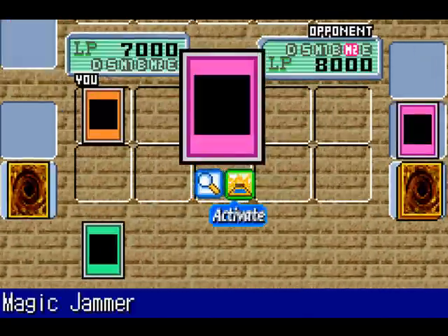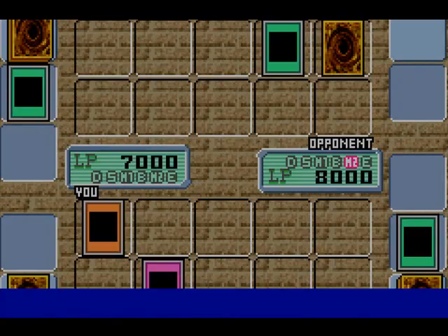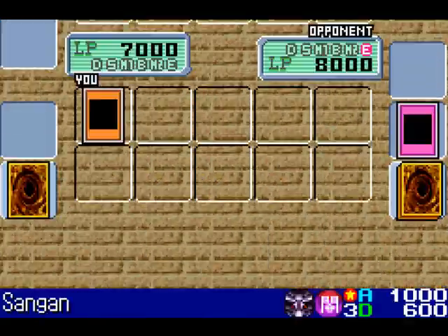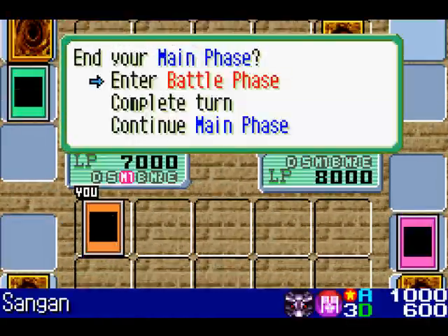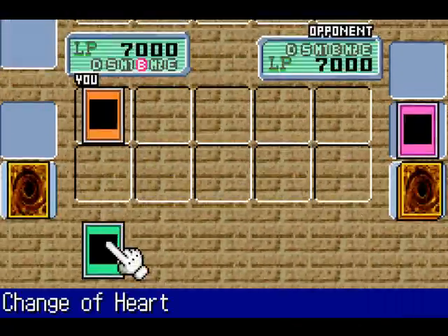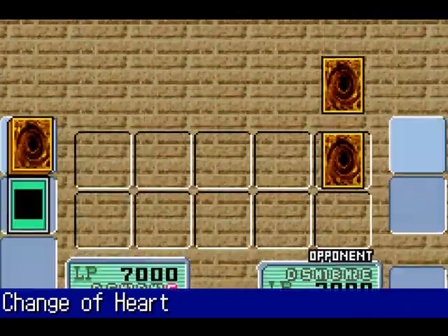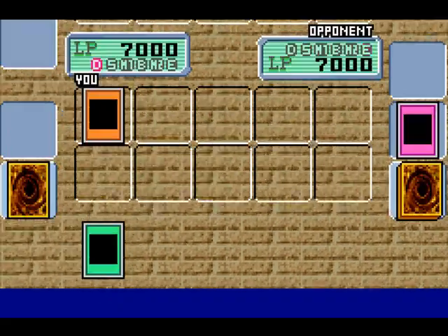And I'll play Dust Tornado to destroy that face down card. Not Luminous Spark! Actually, that might be better for me, but whatever. I think I will be playing Magic Jammer — you're not bringing out that Blue Eyes, I'll make sure of that. Alright, guess I'm going to attack directly then. I'll end my turn. Sadly, I have to give up my Swords of Revealing Light. No monsters. Perfect.